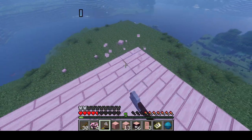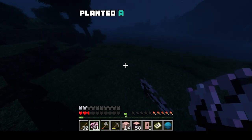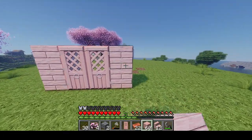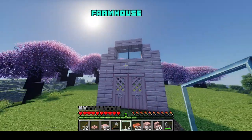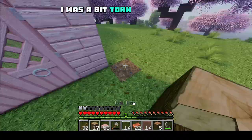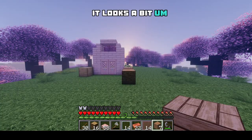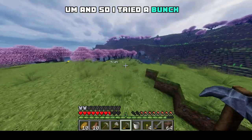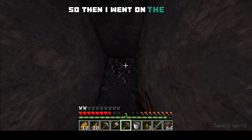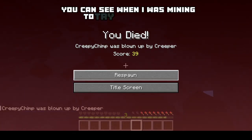Once I finally got my stuff, I built this little pink house entrance and decided I didn't like it. So I dismantled it, planted a bunch of sakura tree saplings around so I could get enough pink wood for my desired cute little farmhouse build. I got the pink stained clay. However, I was a bit torn on what to do for the roof because the cherry log is too dark to go with the pink — it looks a bit too harsh. I tried a bunch of woods and then figured out that the best one would be that new crimson wood from the nether.